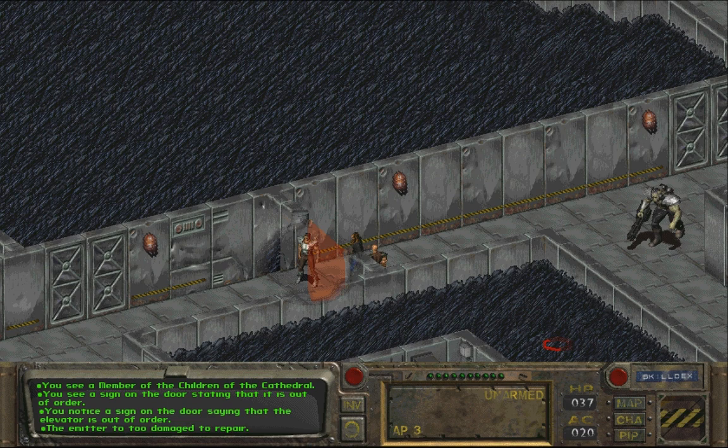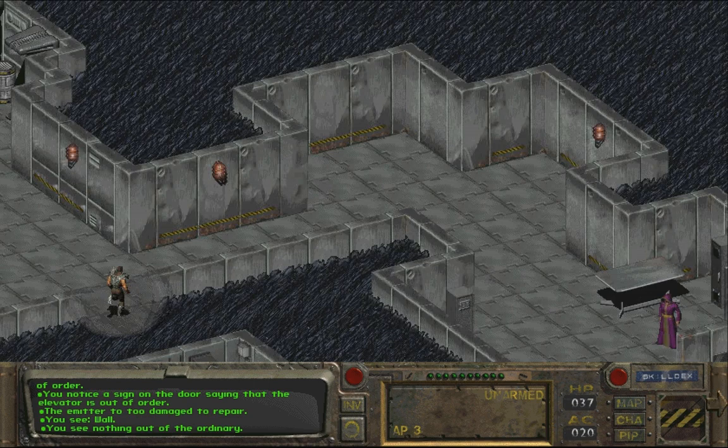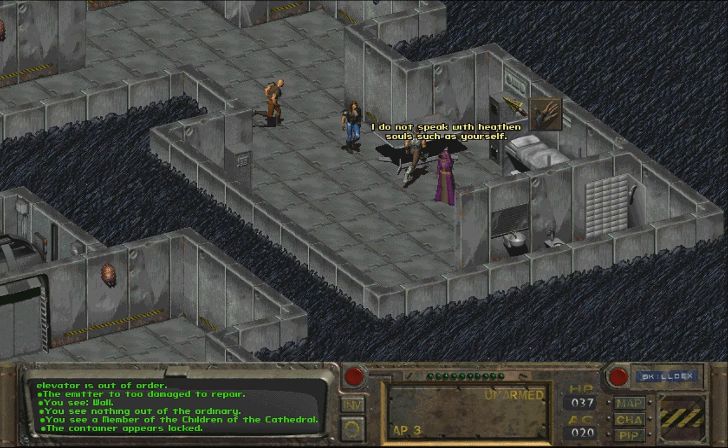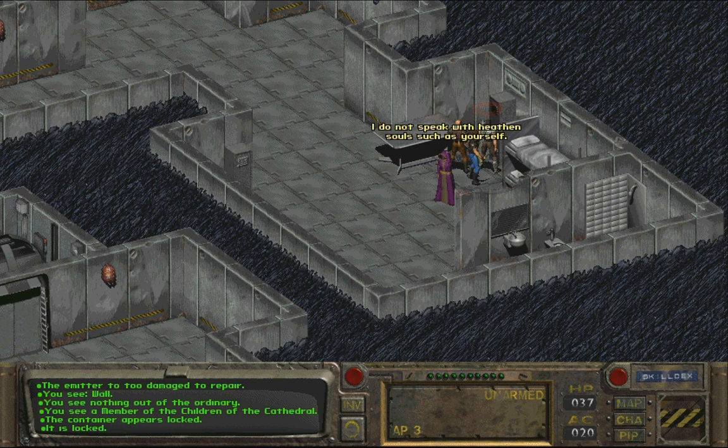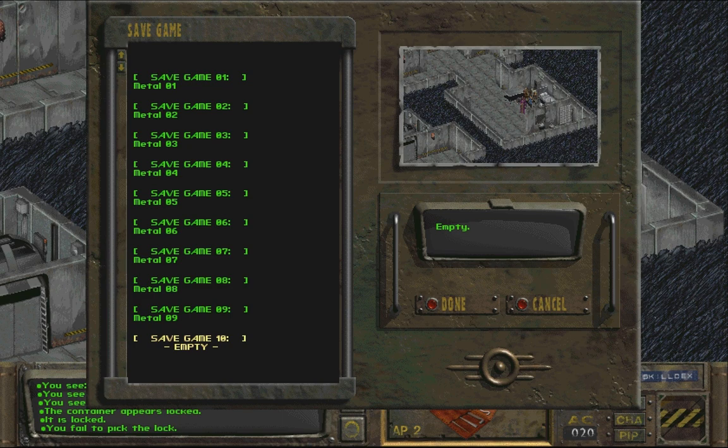REPAIR - don't let me down repair. THE EMITTER IS TOO DAMAGED TO REPAIR. He's gonna punch me - I'm gonna get it. I've got to talk to that guy and steal from the locker. I DO NOT SPEAK WITH HEATHENS SUCH AS YOURSELF. A lockpick - quickly. He's probably not gonna like that. YOU FAILED TO PICK THE LOCK. Give me the lockpick set. Save before I do something stupid - which is already what this is. Can I just kill the guy then?